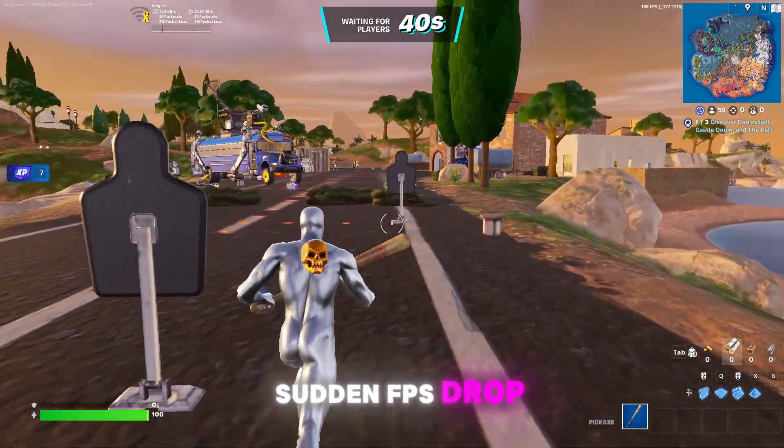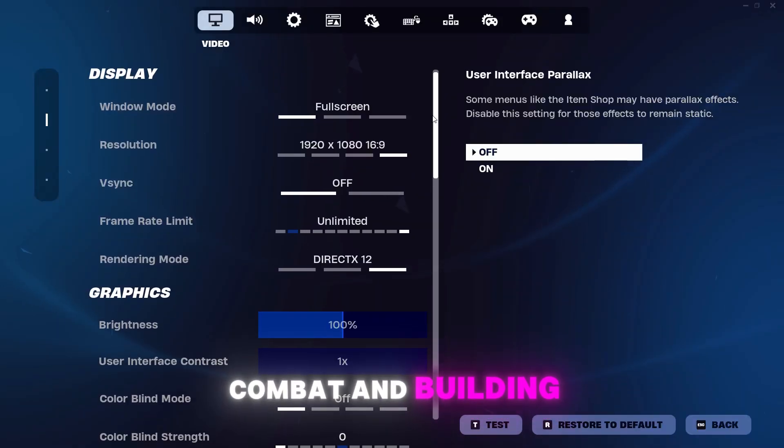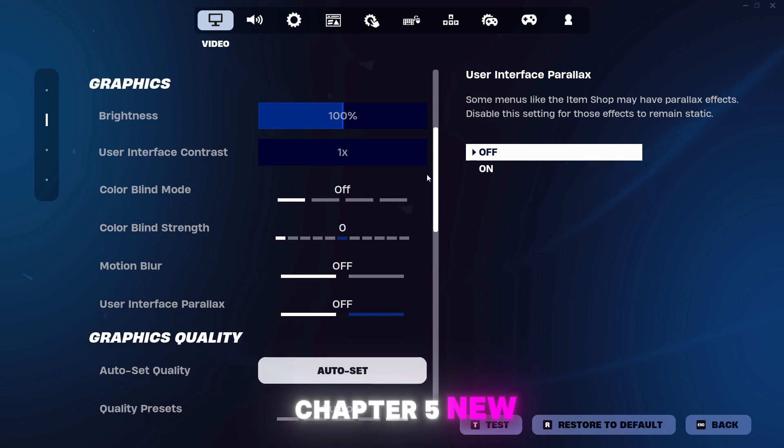In today's video, we will fix sudden FPS drop and stutter during combat and building in Fortnite Chapter 5 New Season 4.